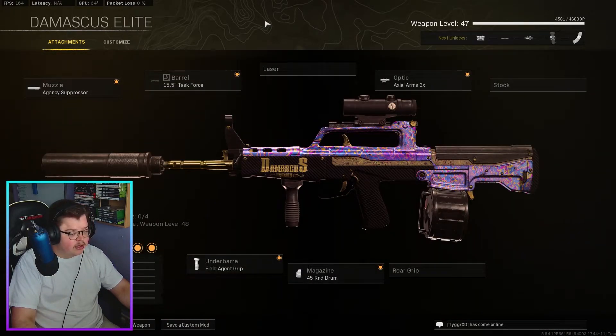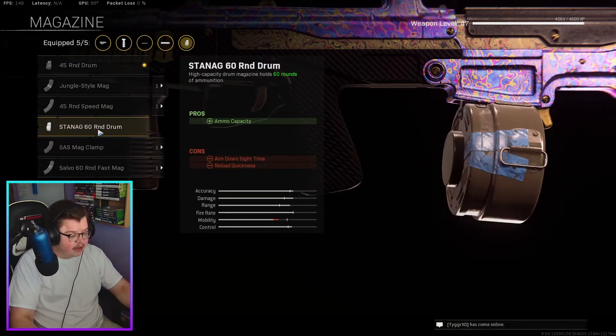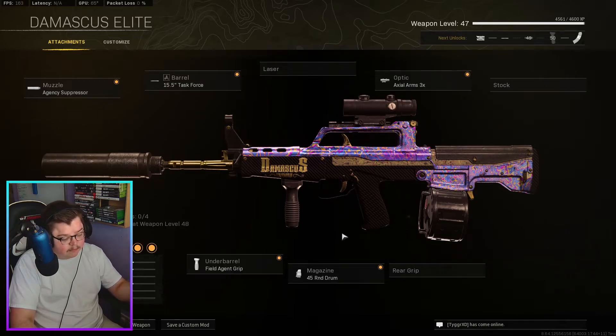After that we have the QBZ. I haven't used this weapon in a little while, but the QBZ has been buffed so it's definitely worth trying. For most of these builds it's a very standard setup — agency suppressor, Task Force barrel, Axial Arms 3x, Field Agent Grip, and 45 rounds. You could go with the 60 round drum if you wanted, but I usually opt for the smaller mag because of the ADS time improvement.